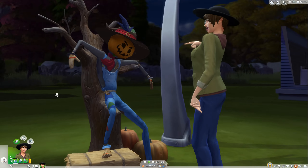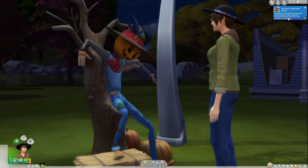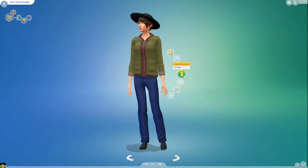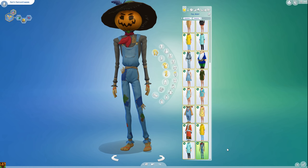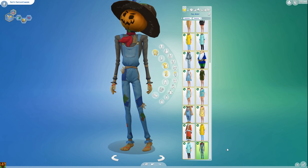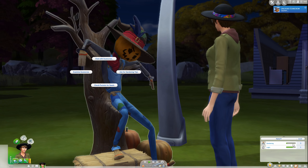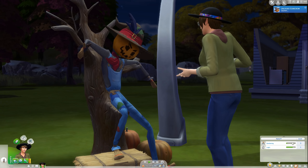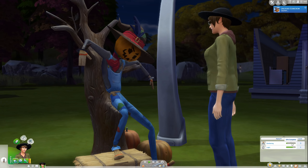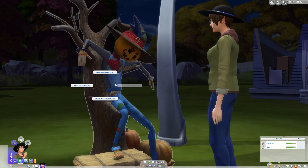Unlocking the scarecrow outfit notification means that you've unlocked all of the Pachi abilities. I found it didn't seem to matter much whether I was nice to Pachi or not, as long as I was talking to him, though you may find it better to be kind. You can find the scarecrow outfit when you go to a dresser under plant outfits — you'll look just like Pachi. You also get to learn from him; you gain the ability to ask Pachi for gardening tips, which gives you a large chunk of XP, at least equivalent to a few hours worth of reading skill books.